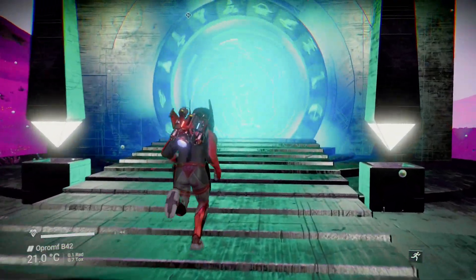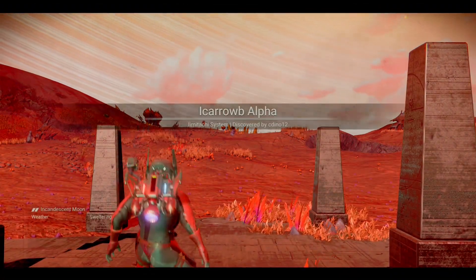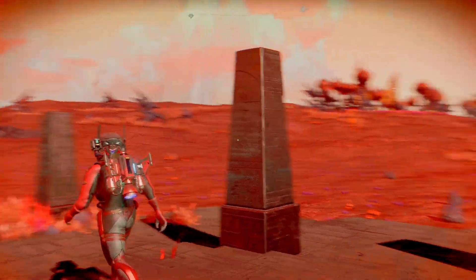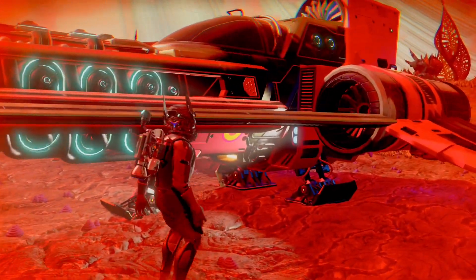Go through the portal and you should arrive on Icorob Alpha in the Imitachi system. Get into your starship and fly towards the space station.